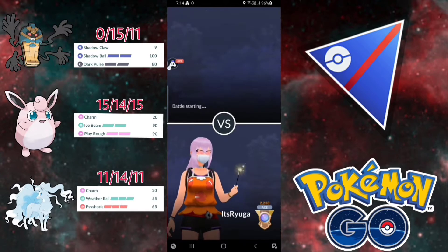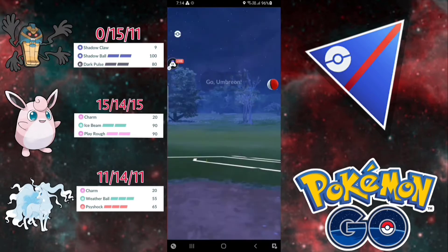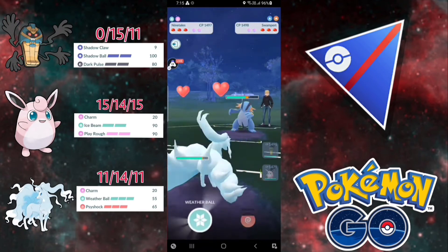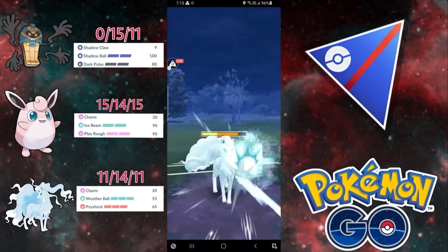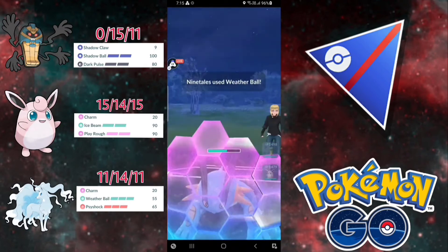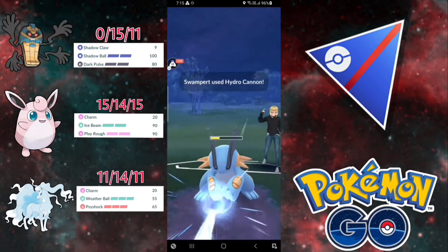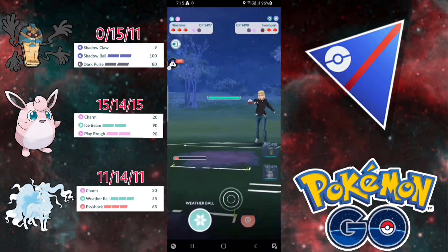We are matched up against — okay, Umbreon — very bad lead for us. We will switch into our A9 to bait out. It's one-shield, we can win this. It is Crunch-type moves, I don't need to shield — maybe I'll shield the first one. I did see the first Hydro — we can take one Hydro. Let's see if they shield our move. They did shield but it's okay — we can just Charm down this with one shield.